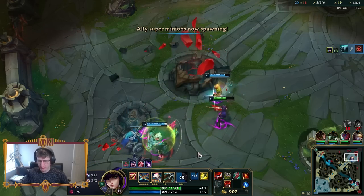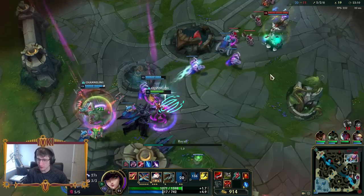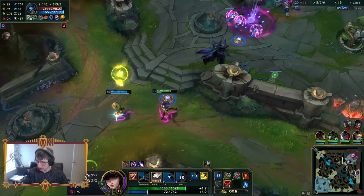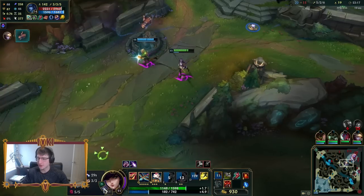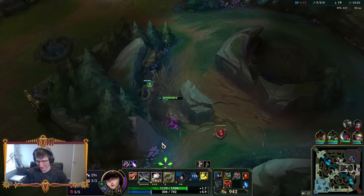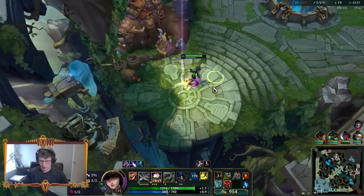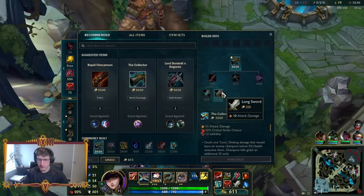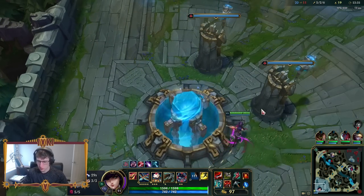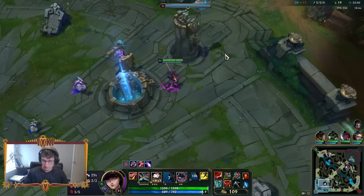I think the best part about T1 Caria playing this is that now you can play Caitlyn support and it's not a troll pick. It took a while for people to warm up to Ashe support, MF support, and even Jhin support. But now people are like, oh it's actually good. And now we've got Caitlyn, boys. Not that you should ever let other people tell you what is and isn't playable — my entire team begged me not to play Caitlyn support, and I don't care.